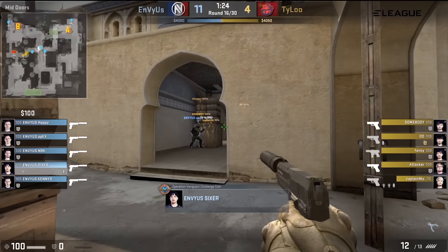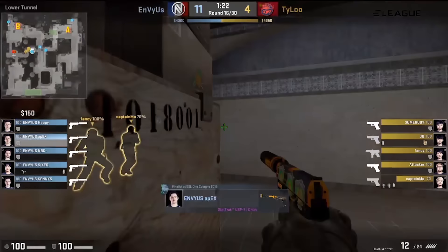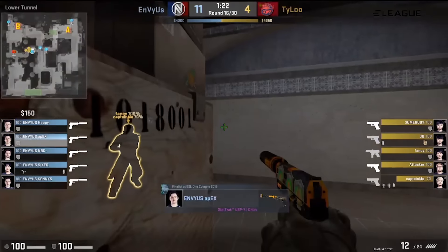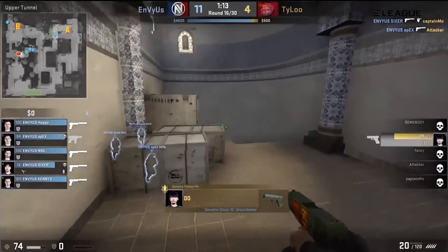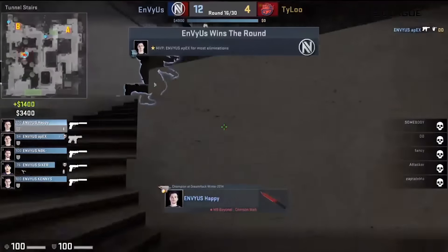It's Henny again that has to clutch this back. He's got a kill in the round, and Scream has no armor — 41 HP. Aim punch significant. Henny not peeking. Spots it right away! That is the Scream we know. He's going to pull this back, and never mind overtime — they've got a chance to still pull this off.